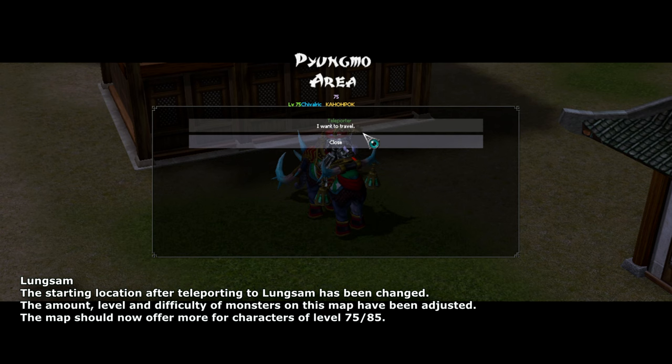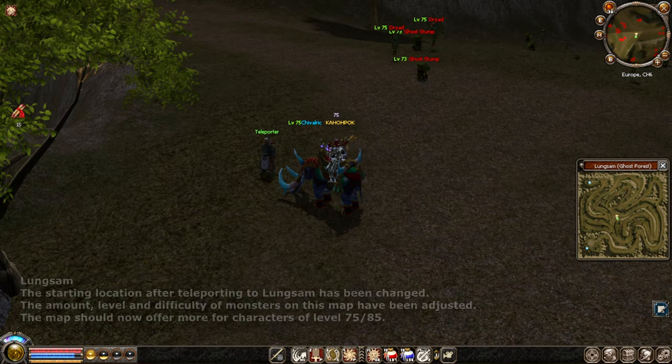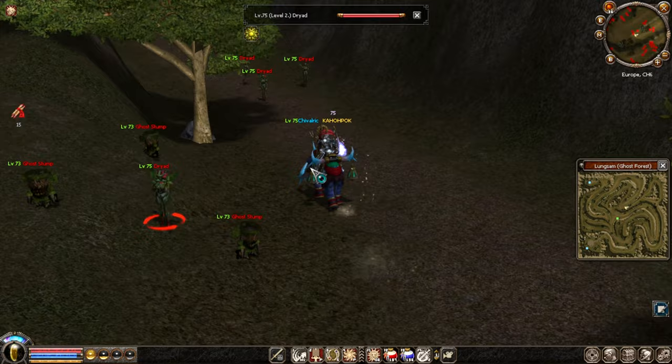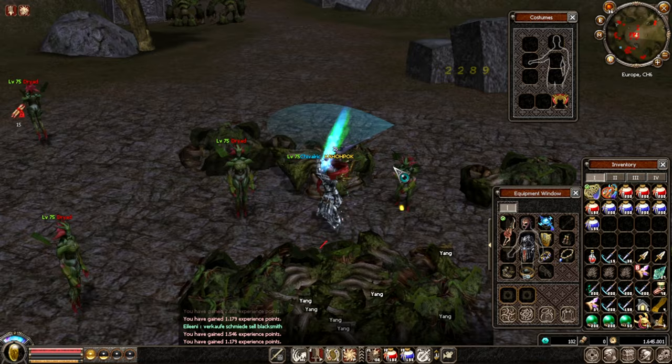Now let's check Lung Sam, called 'Coast Forest' in the teleporter, still accessible from level 60. We're teleported to the middle of the map. The mob levels and difficulty have been changed — I remember these triads being level 75 before. The mobs now deal more damage, so you'll need an earth talisman, though I can still kill them fairly fast.